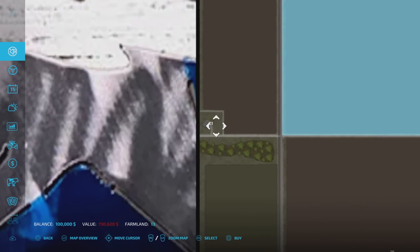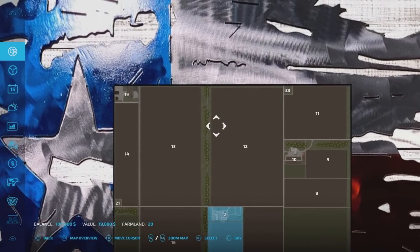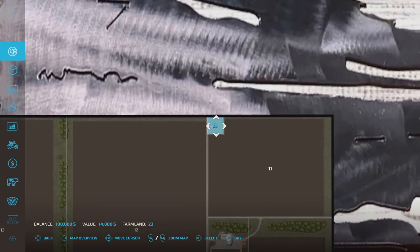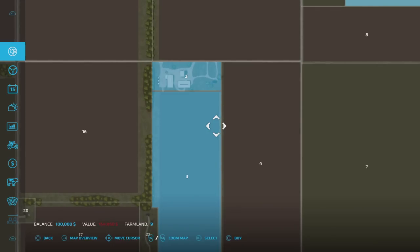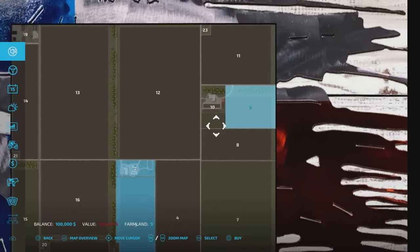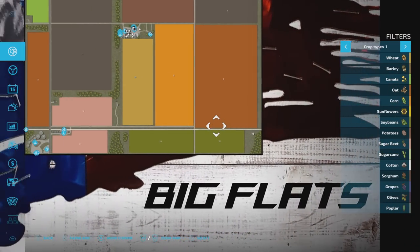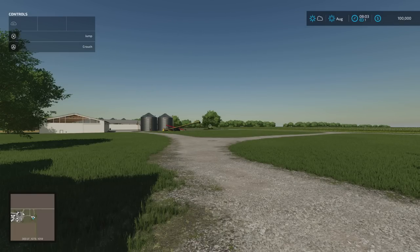There are some little plots around the map with little farmhouses on. They don't have sell points or anything like that, but you can buy them. If you wanted to put a spinnery or other things on them, you absolutely can. All plots can be purchased. The main farm is an arable farm, but there is also a cattle ranch we'll get to in a moment.